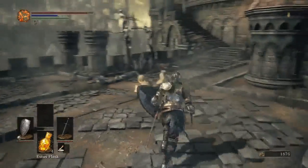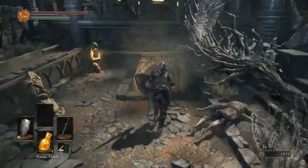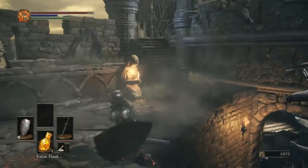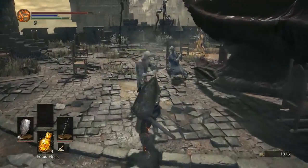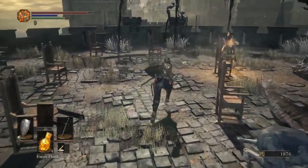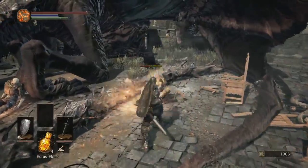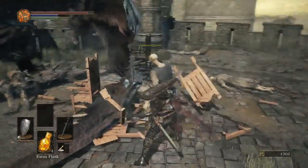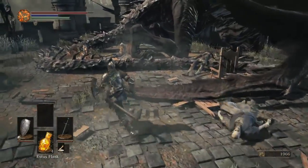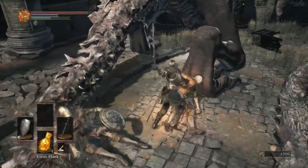I think this playthrough I'm going to do is just very similar to my other two, which is try to find as much as I can, try to do as much as I possibly can. There are two NPC quests that are mutually exclusive, but I find one is a lot more engaging than the other. So I'll probably do Sirris' instead of the Leonhard finger stuff.